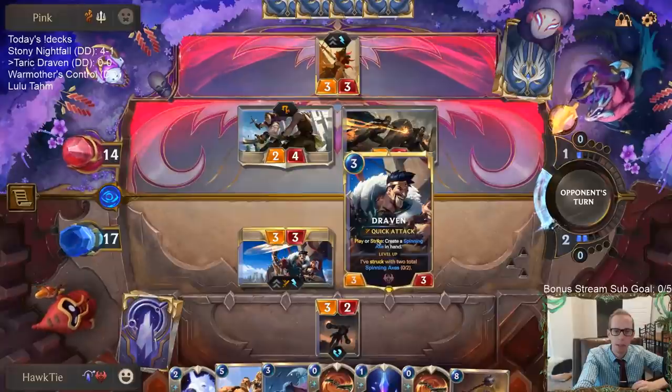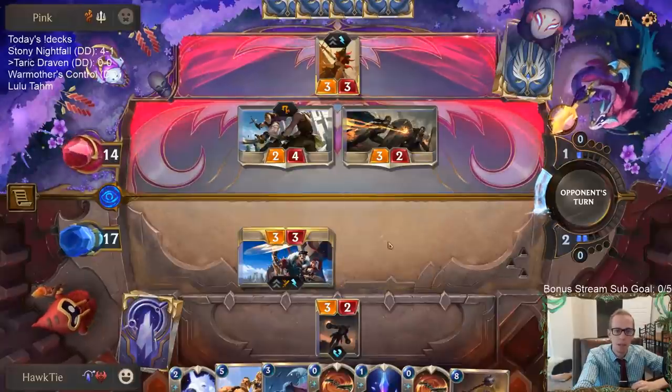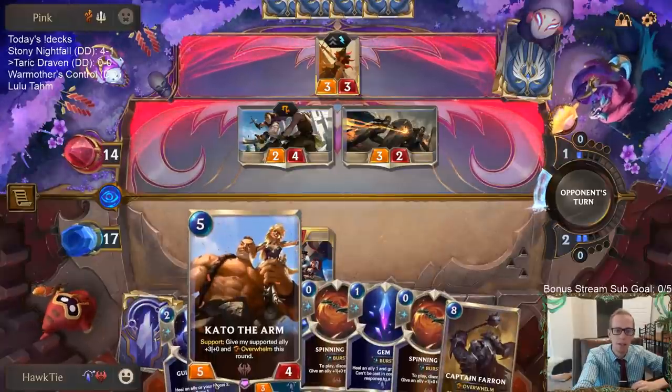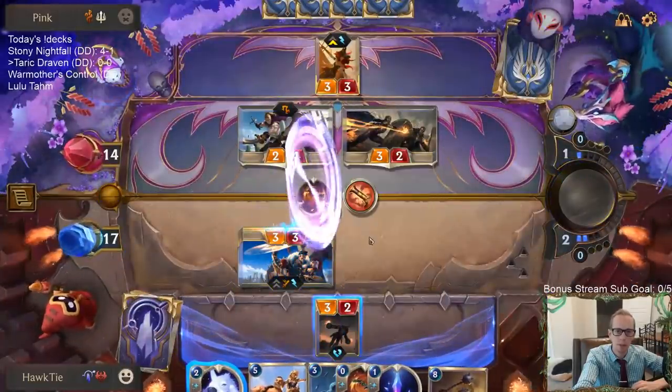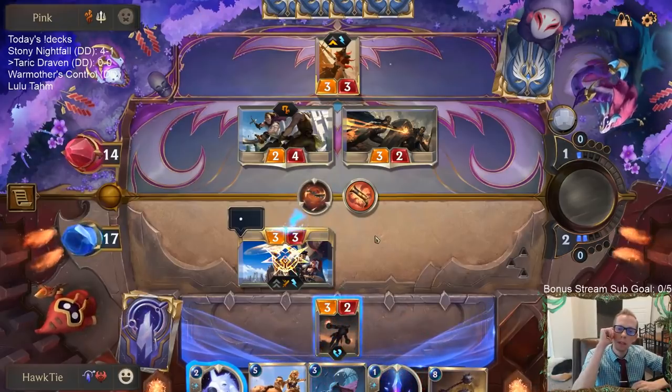We'll use the Spinning Axes to pump up Draven. If I block, then next turn Kato won't be able to support anything. Time for the money makers.